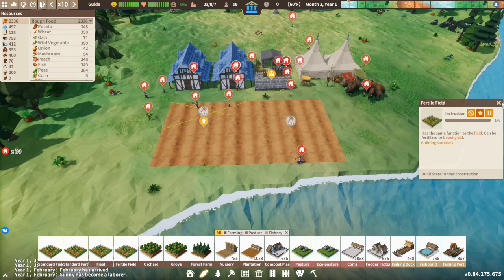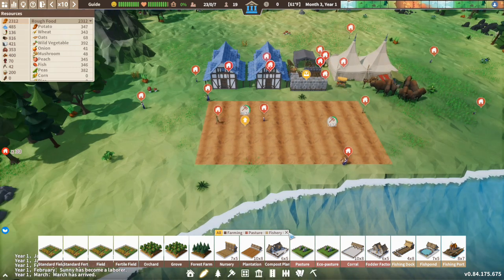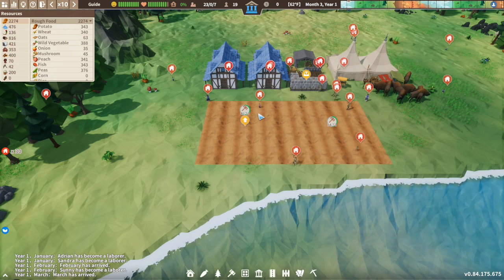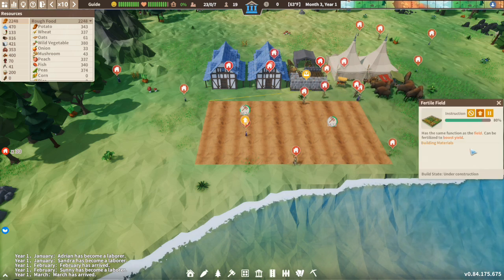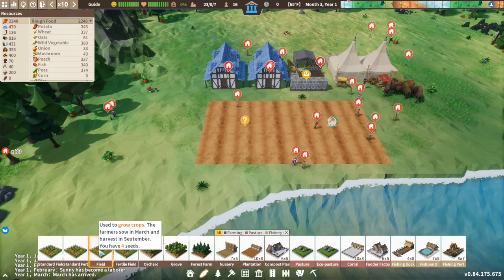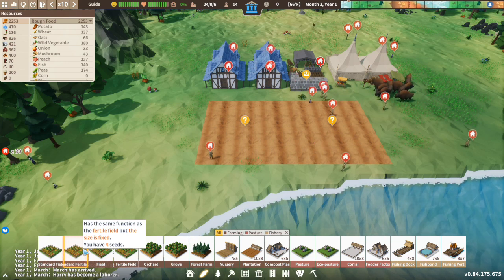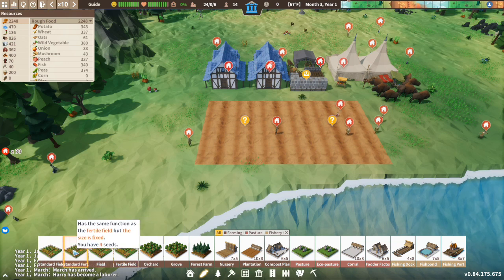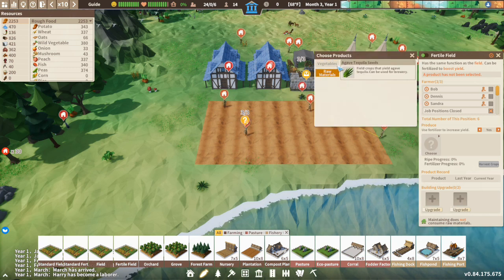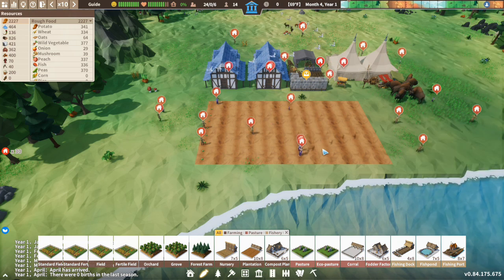Once they decide to build it, we'll speed things up a bit. As that is building, we can see what you need to unlock. The fields have a boost shield so they're very efficient — better than standard yield. A normal field is sown in March and harvested in September. You want the fertilizer field because it has a better yield boost. For now, we're going to put lettuce in one field and pumpkin in the other, with three people on each.